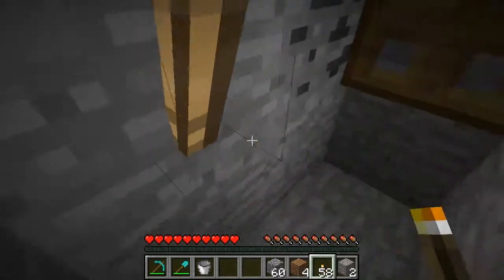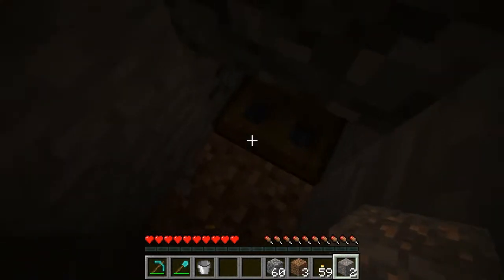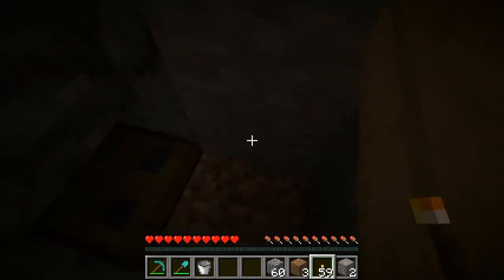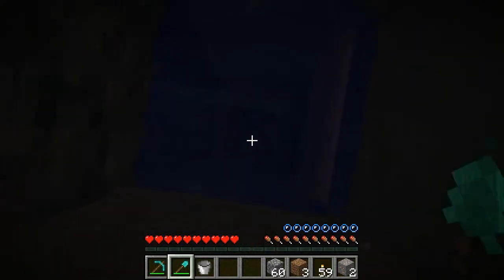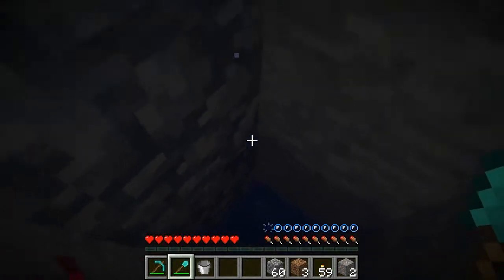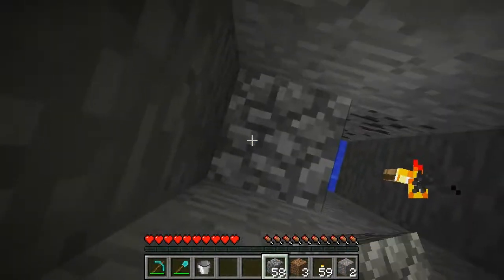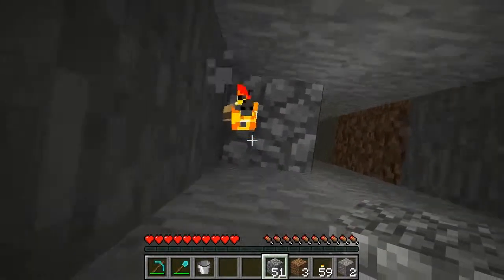I have to move this torch. I'm gonna have to move the torch again. Can I jump up now? Yes. Now we just fill up this side so that we end up with a one-wide shaft, which is a really nice feature.